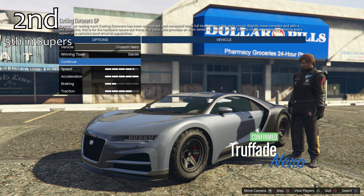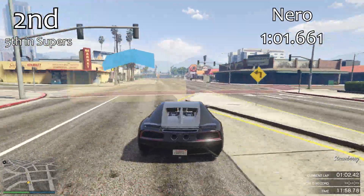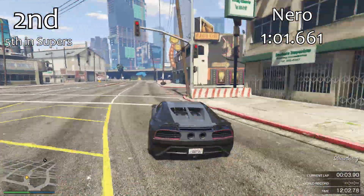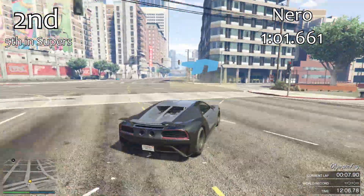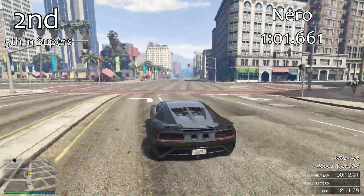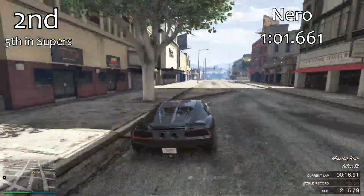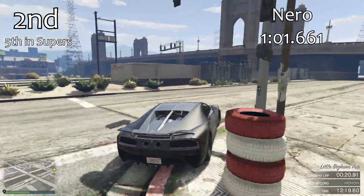In second place we've got the regular Niro — this is actually the 5th quickest supercar in the game. Not too bad of a lap time at all; the 101.6 is about a tenth of a second quicker than the ETR1, right up there and very competitive with the other top supercars. It's not quite on the top level pace like the RE7B and the recent Tempesta, but it's very, very good and certainly up there with the other top supercars.